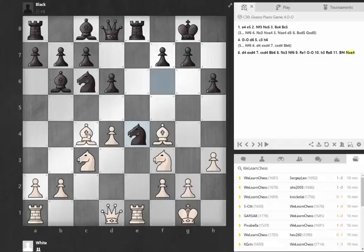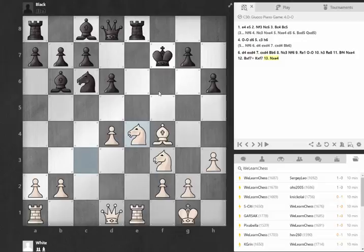So in the game, I played what I thought was pretty decent. I played Bishop takes F7, King takes, and then I took with the Knight. I'm giving up a Bishop for a Knight, which is usually, especially on an open board, not always something that you want to go into too easily without thinking it through. But I felt like here I also have a structural defect - I have this isolated pawn that is either going to fall or at some point I'm going to have to push it and give up the square.